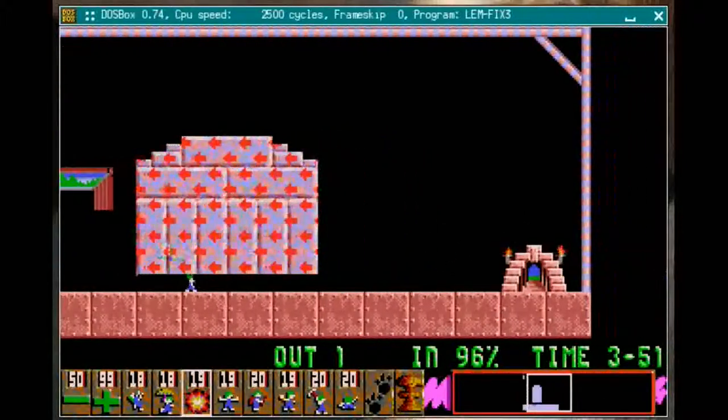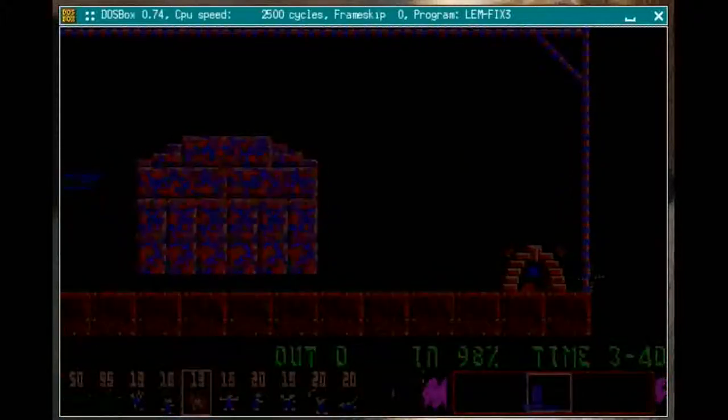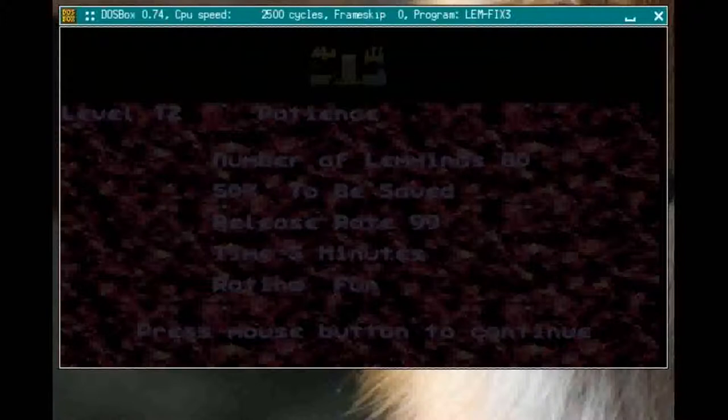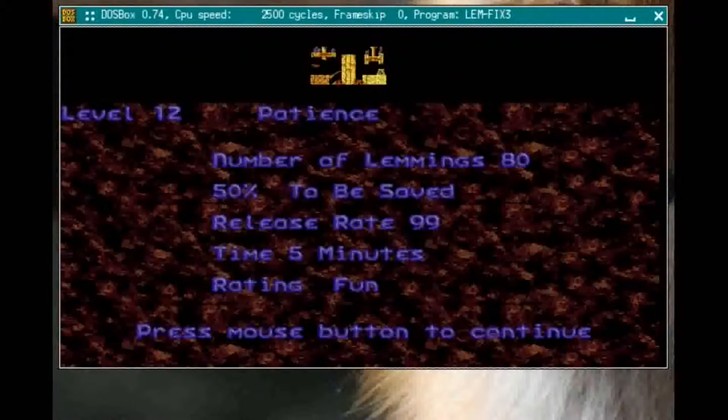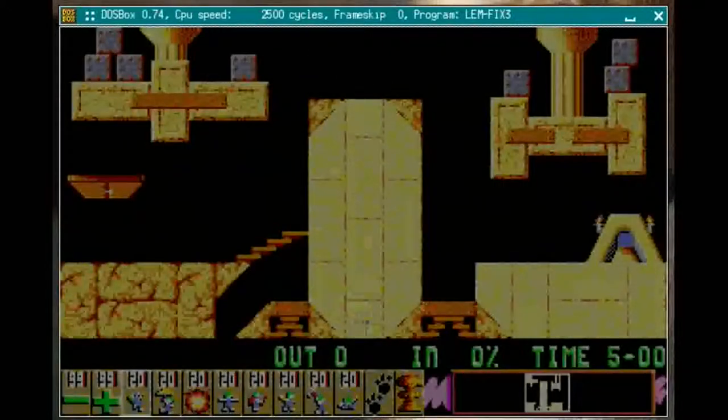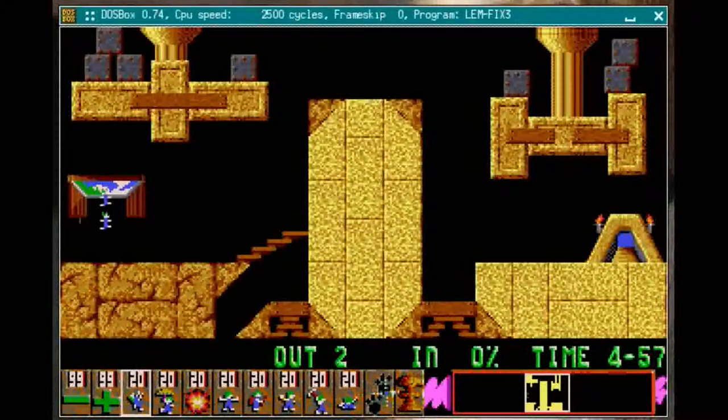Some versions of Lemmings have a speed-up tool — a little arrow on the toolbox that makes the game run at double speed, speeding up the clock and the lemmings' walking too. But this version doesn't have that. This is the original PC version I'm playing, so that hadn't been invented yet. The original version of this game was on the Amiga, which doesn't really exist anymore, so you see people playing the PC version.